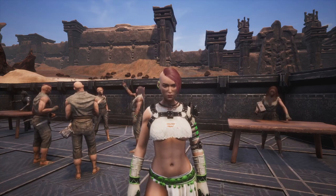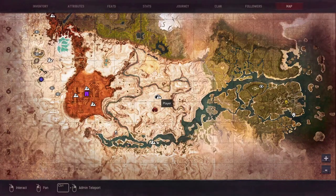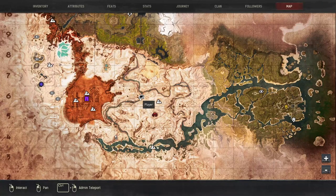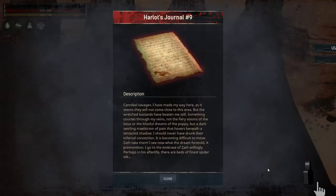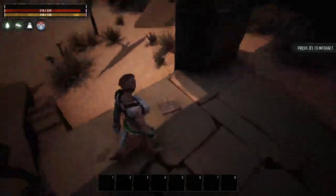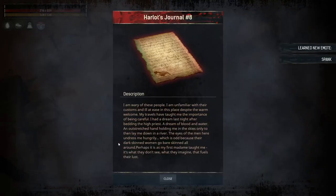The first set of emotes that we're going to go look for are the flirt emotes. The first one is down here at the sinkhole — we are right there on the map and it is right next to the obelisk. This one is going to teach you Squirm. The next emote is here at the Hand of the Maker. You just want to run out on this hand and you'll find the book — this is Come Here. The next emote is at the entrance to the Summoning Place, on the left hand side, right on this book when you enter, and this is going to teach you Spank.